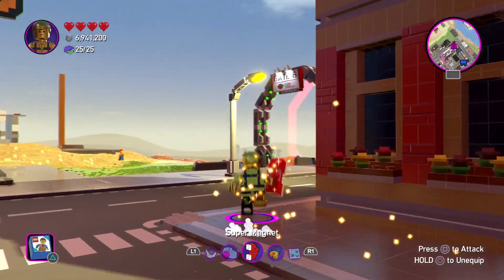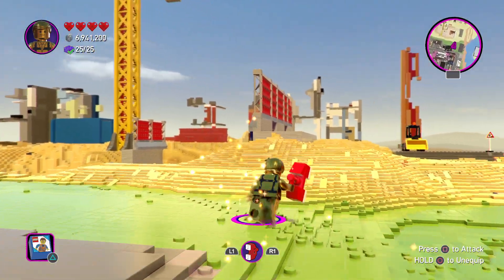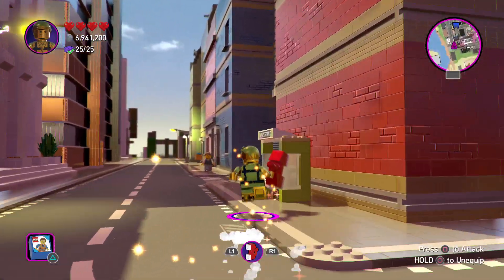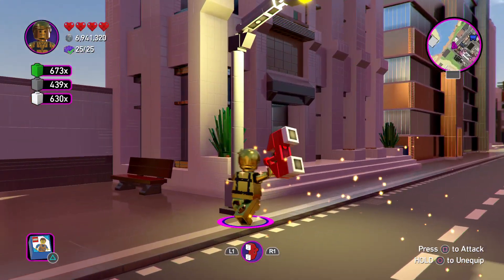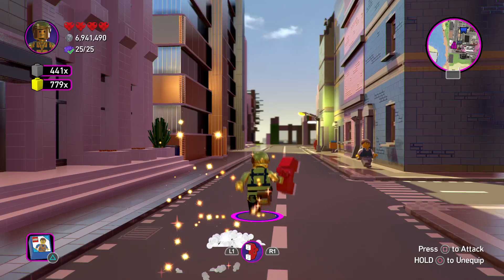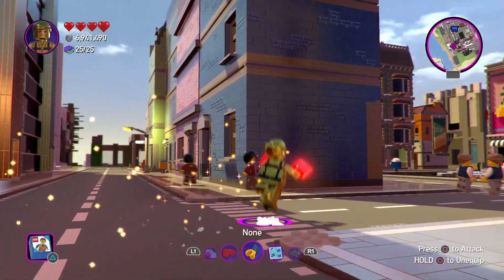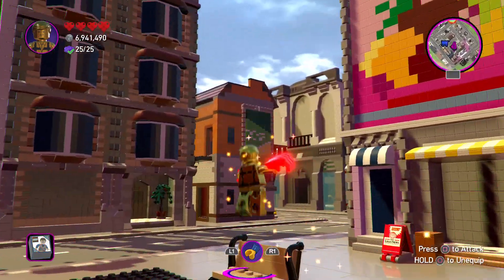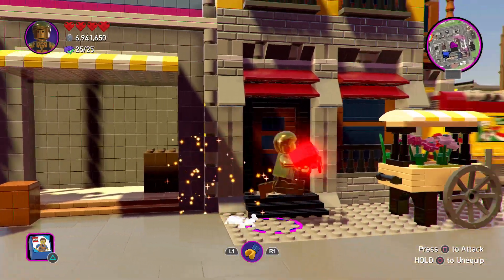Then there's the Super Magnet. If we walk over here, all the studs will come to us in a jiffy — it's basically a stud magnet. And then these are the Super Fists, which let you punch through walls. Maybe it's only specific walls you can do this with — I can't recall exactly.